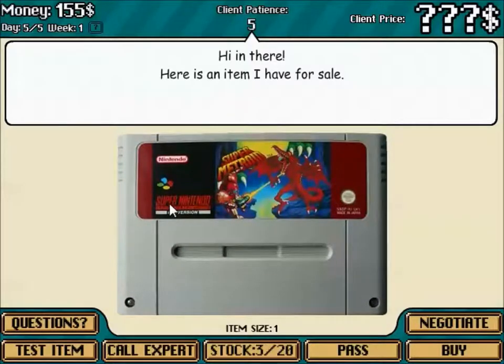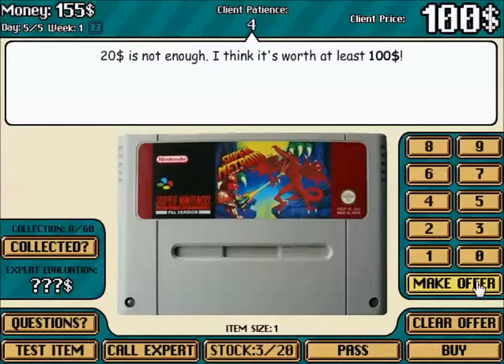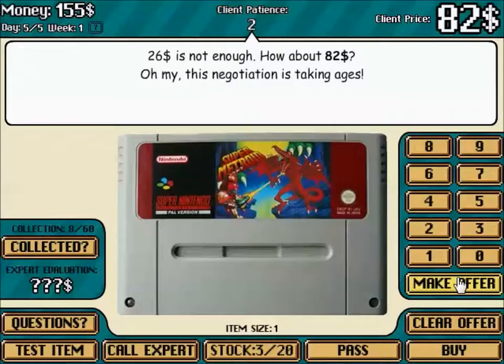Super Metroid. Why do they all look like the European cart? That must be where this game was made — I keep thinking everything is rarer than it is because it's all European stuff. Blind offering 20 bucks — it's not worth a hundred dollars. You're an idiot. Take 25, take 26. This negotiation is taking ages. How about 40 bucks?